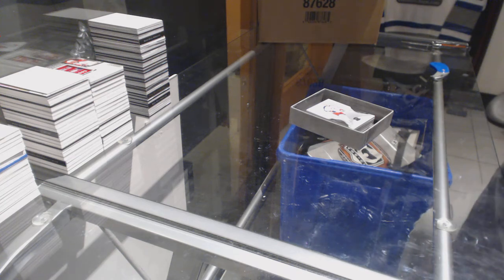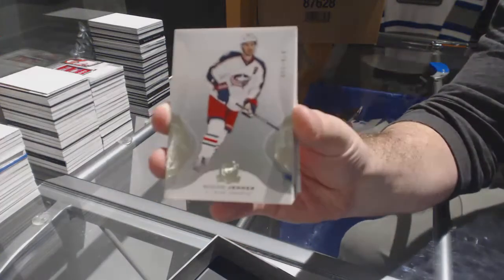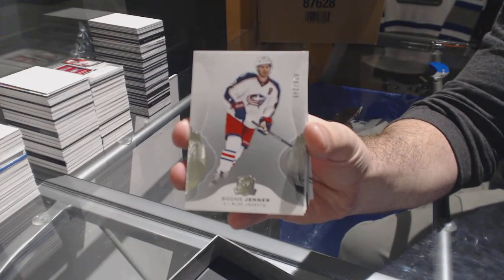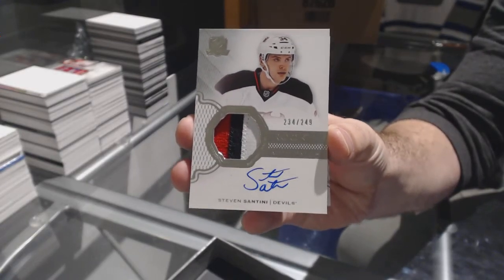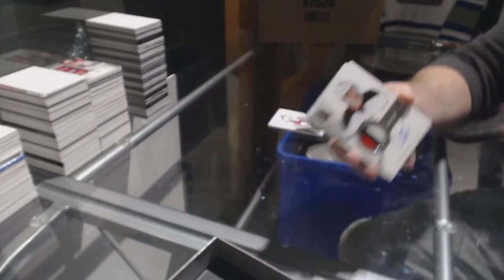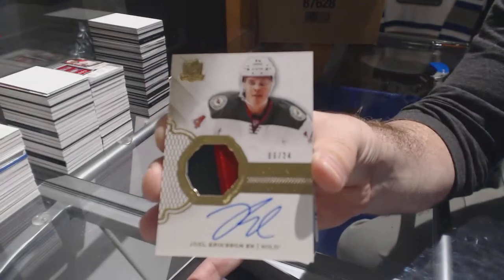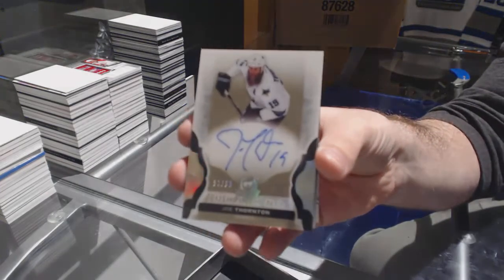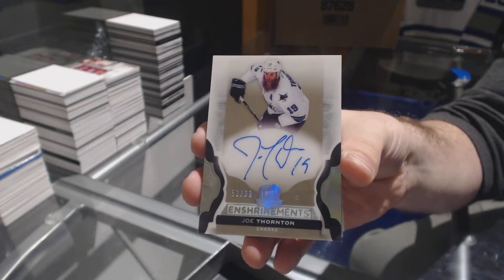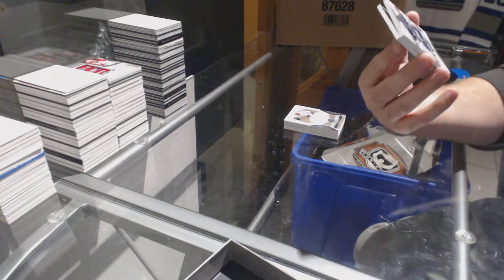We've got the 249 for the Blue Jackets — Boone Jenner. Even though there's no guaranteed case, it doesn't bother you? For the Devils, the 249 Steven Santini. Some threes have case hits, I know — they're phenomenal. Number 224, two-color gold rookie patch auto for the Wild — Joel Erickson Ek. For the San Jose Sharks, Shrine auto to 99 — Joe Thornton.